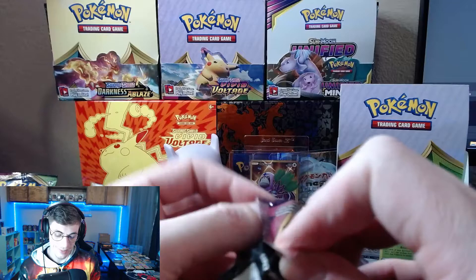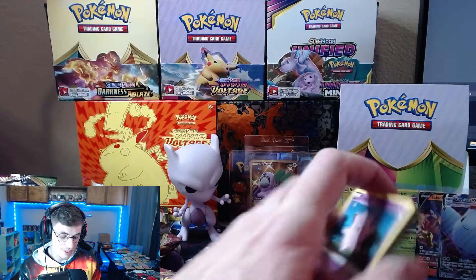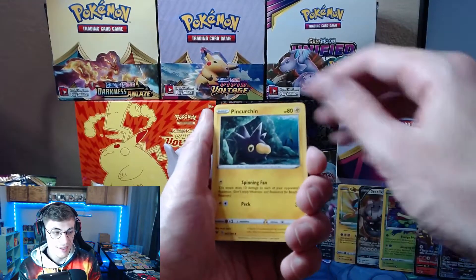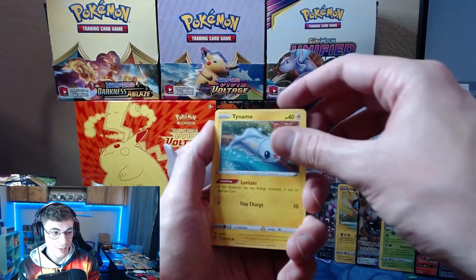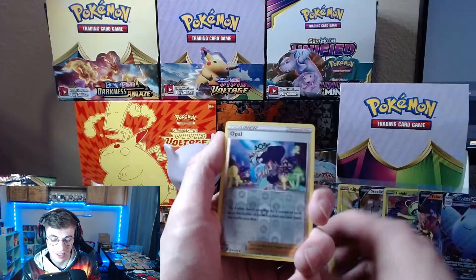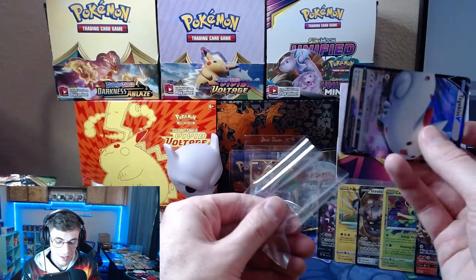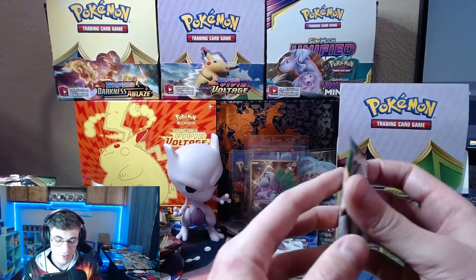Just a few packs left, guys. Man, this has been a crazy booster box. I hope our Hidden Fates ETB is just out of this world. The one Hidden Fates ETB I'm willing to buy — it would just make my world if it was loaded. We have an Opal and a Togekiss V, which is very nice. We already have the VMAX right behind it, so now we have the V and the VMAX. And I believe there's also a Rainbow Togekiss, if I remember right — I could be wrong about that.